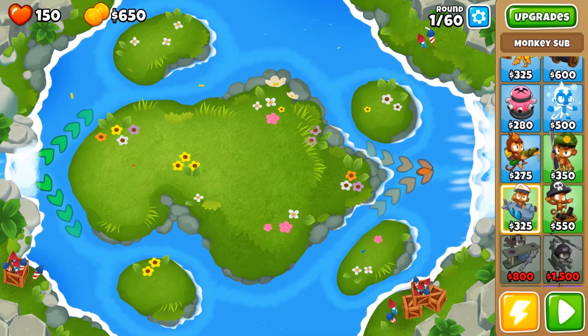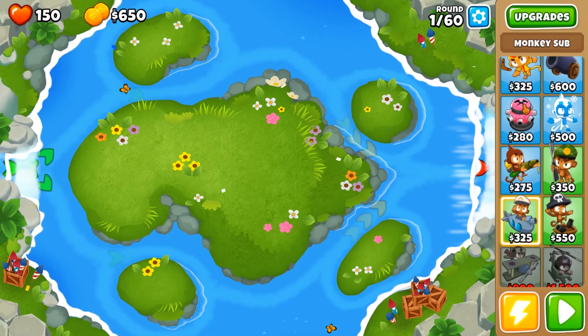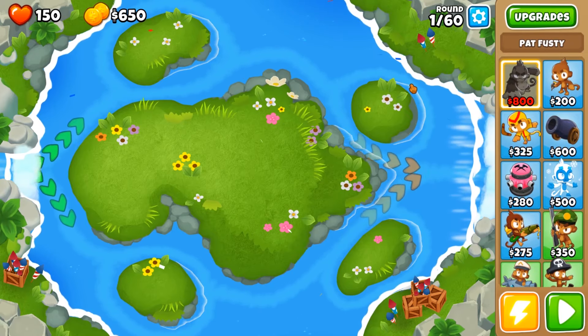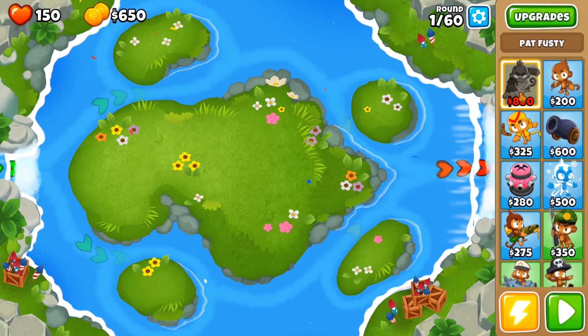There's a lot of water in this map, so boats and subs are available to us. And I bought a new hero for 3,000 monkey dollars. His name is Pat Fussy.